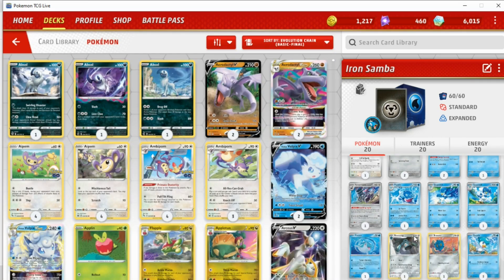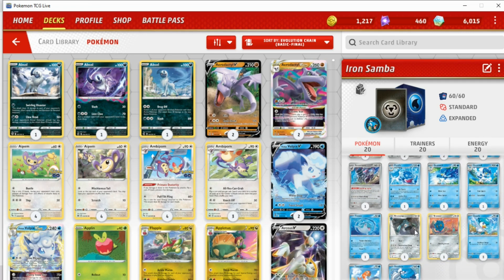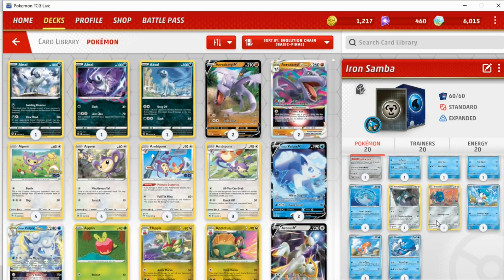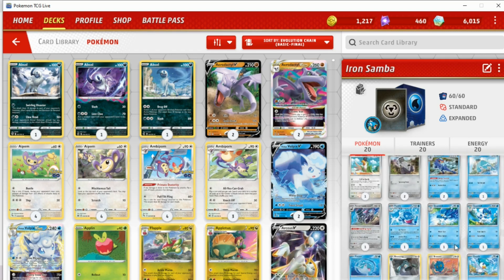This deck is basically focused around some strong water type Pokémon. There is some metal type Pokémon like this Bronzong we added last minute — it's a bit blurry, see if it wants to load. Gravitational Drop does 40 damage and then 40 more for each colorless in your opponent's active retreat cost, so not the worst attack in the world. There's even a 2-2 line of Dondozo-Tatsugiri, which is a pretty strong Pokémon, though with only two Tatsugiri it won't be doing a whole ton of damage.